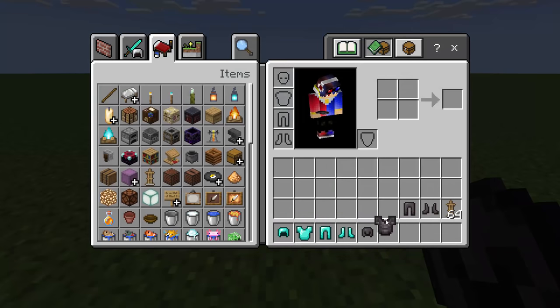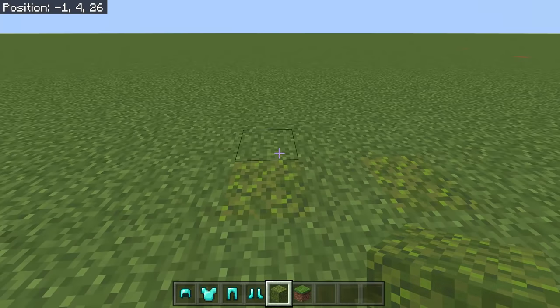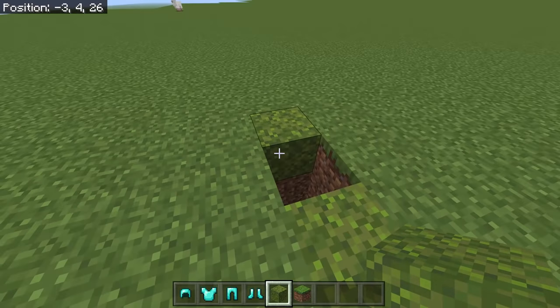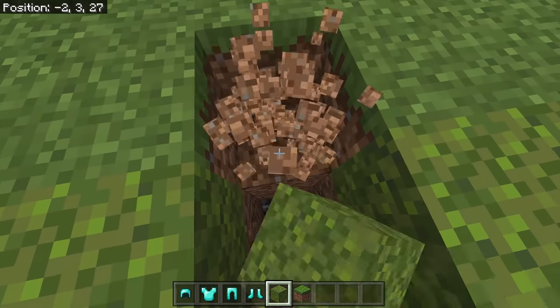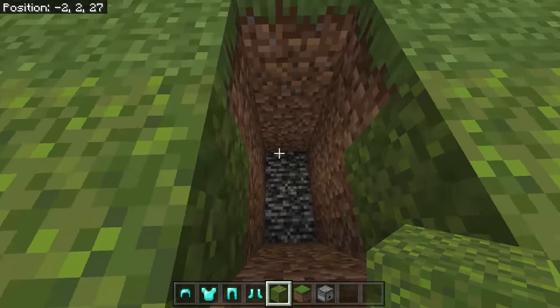First, we break the ground. I'm using a moss block right now. Break the middle block down until you see bedrock. Go inside and get the coordinates — mine are negative 2, 1, 27. Then break this part over here as well.